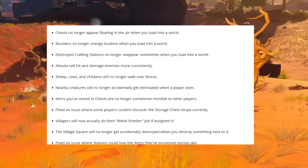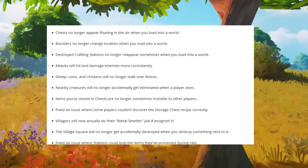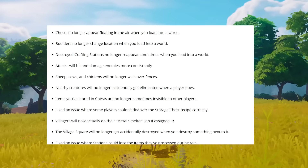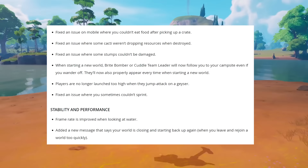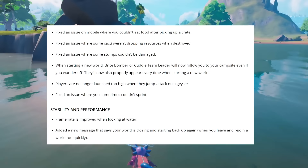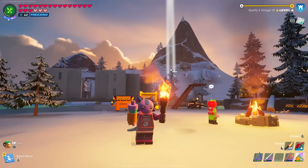Sheep, cows, and chickens will no longer walk over fences, meaning you can now make farms. Nearby creatures will no longer accidentally get eliminated when a player does. They fixed the invisibility glitch on items in a chest. Villagers will now actually do their metal smelter job if assigned. Village squares will no longer get accidentally destroyed when you put something next to it. Fixed an issue where stations could lose items they process during rain. Fixed an issue where grasslands biomes sometimes make players too hot or too cold. When starting a new world, Bright Bomber or Cuddle Team Leader will now follow you to your campsite even if you wander off. Players are no longer launched too high when they jump attack on a geyser — that elevator glitch got fixed. And fixed an issue where you sometimes couldn't sprint.